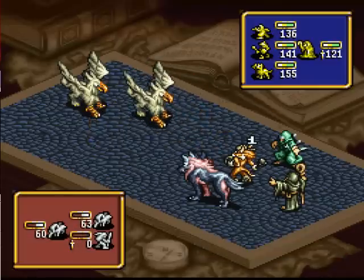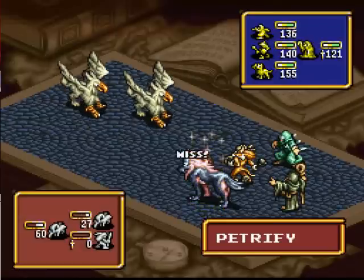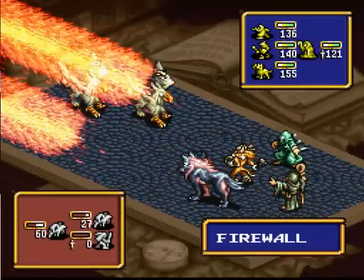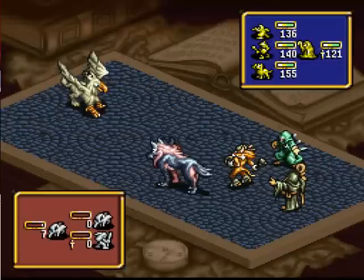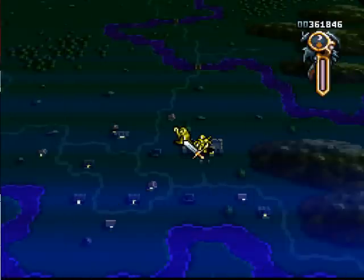I can't remember if I mentioned this before, but from the back row, the Cockatrices - the white upgrades of a griffon - can actually cast Petrify on individual characters, which effectively takes them out of the rest of the battle, unless you use a Temperance card on your unit. The odd thing about it is that they don't turn into stone, but instead they seem to turn into diamonds or gemstones or something.